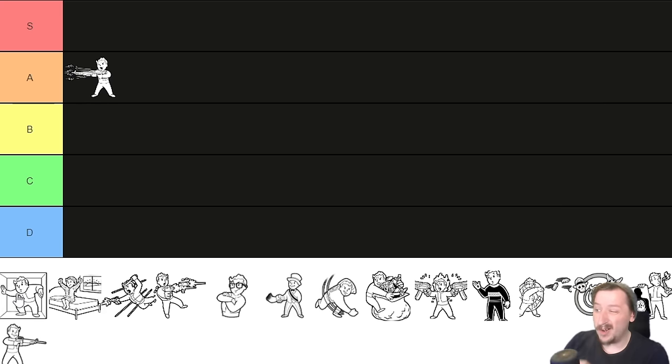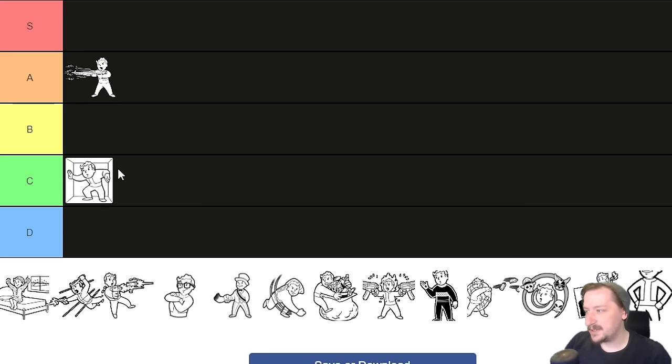Claustrophobic gives you plus one to all SPECIAL stats so long as you're outside, but minus one to all SPECIAL stats when you're indoors. This one's kind of a whatever trait in my opinion — I really don't take it that much. It can work if you're going for a perfect character trying to hit 10 in everything. Generally a lot of what you're doing is outdoors, but certain areas like the Deathclaw Cave or Cazador Cave can be a problem. I'm putting this into C tier.